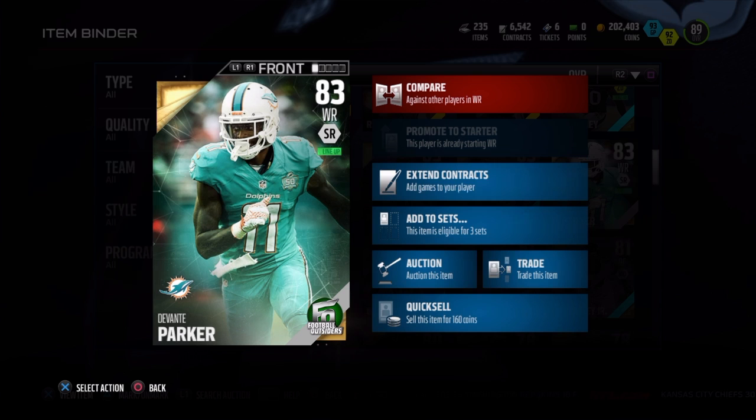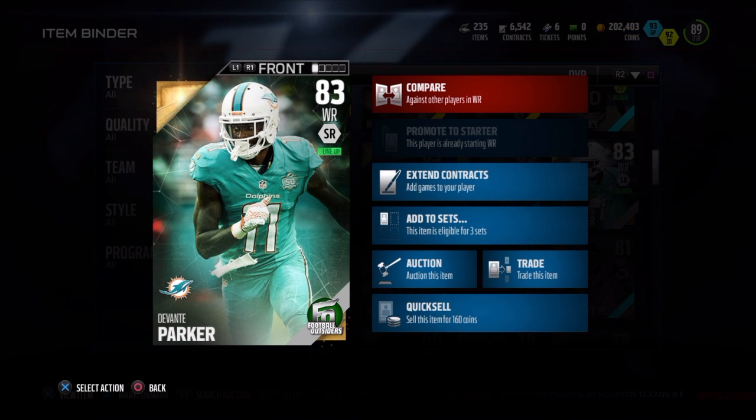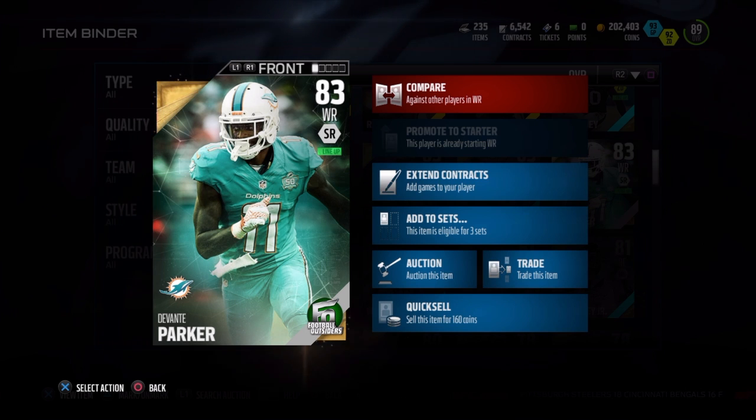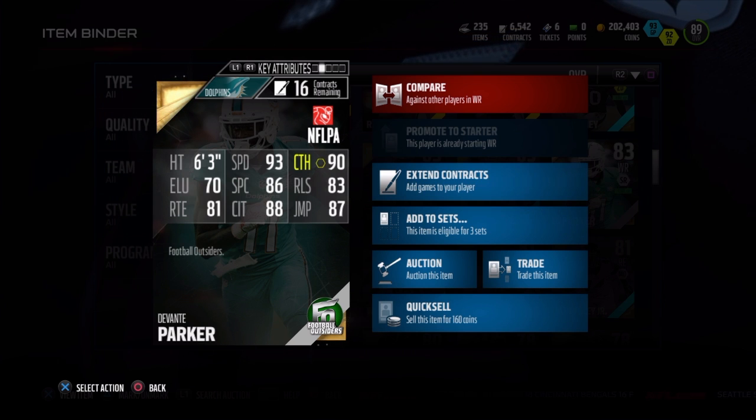I definitely like doing these lower-rated cards, and sometimes you find pleasant surprises — like that Team of the Week Jeremy Hill card, some cards are just hidden gems. Davante Parker was definitely a slight hidden gem. Right here you can see he's 6'3" with 93 speed, 90 catch, 88 catching in traffic, 86 spectacular catch, 87 jump, and 83 release.